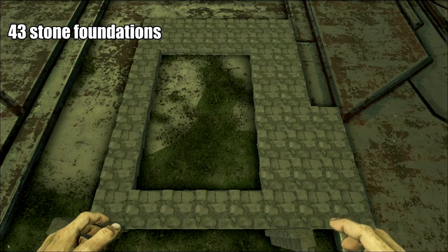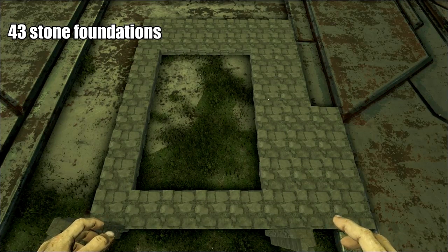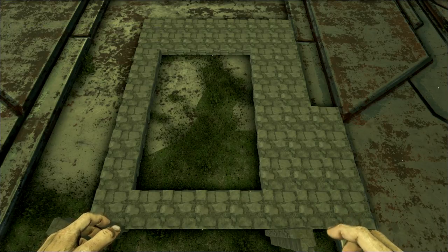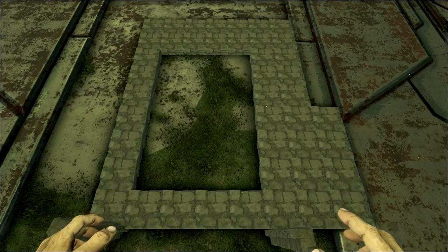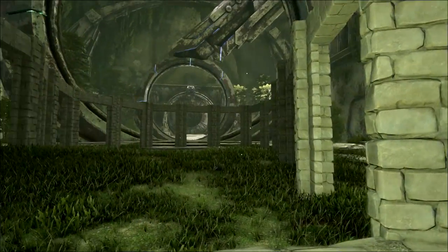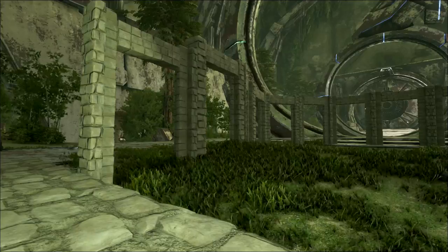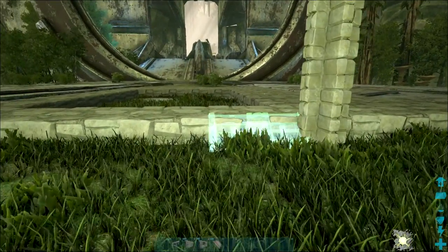We're gonna start with 43 stone foundations. Keep in mind my math might be off, but these are just ballparks, so just do your best to follow along. This is my backyard and it's all stone dino gates as a corral. You can set this up however you want.